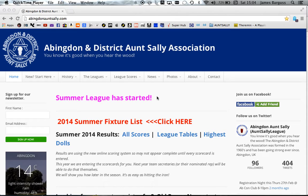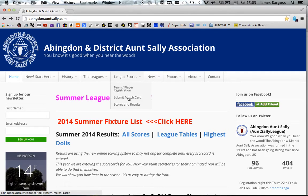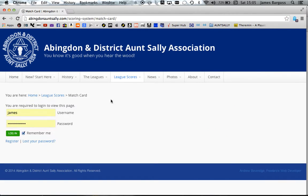In terms of league scores, to submit a match card it's fairly easy. What you do is you go to League Scores and then you go to Submit a Match Card. This is where you'll need to log in. I'm going to log in with my login that I've done for my match cards.